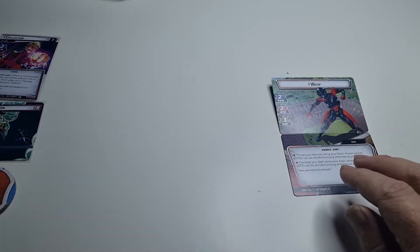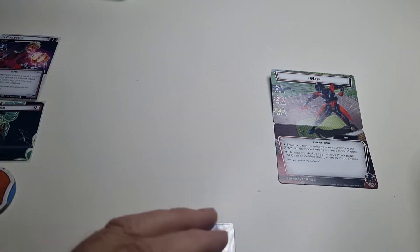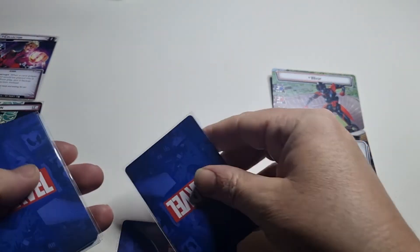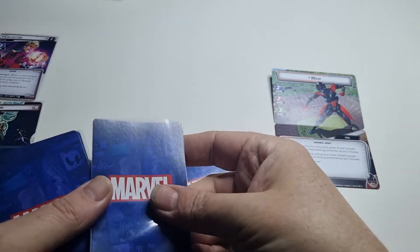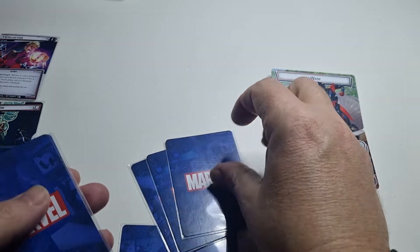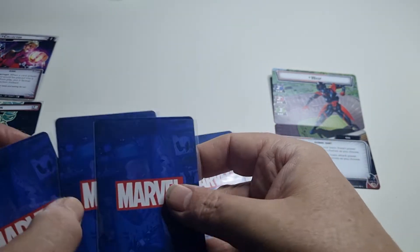End of my turn, so I'm ready to draw. Hand size of five, I have one card, so I draw four cards — one, two, three. These are really sticky, why are they so sticky?